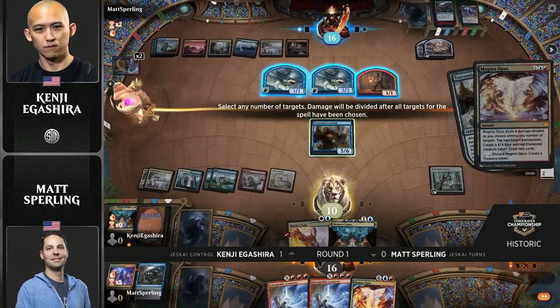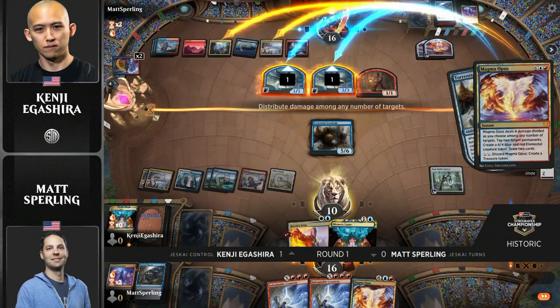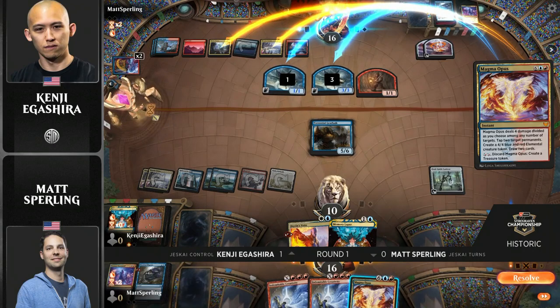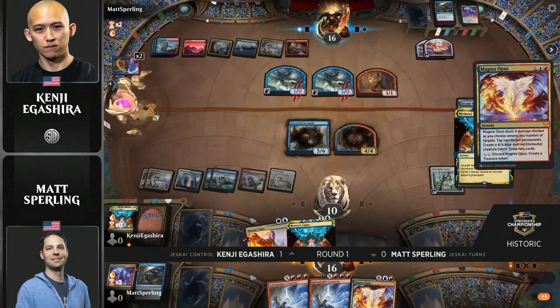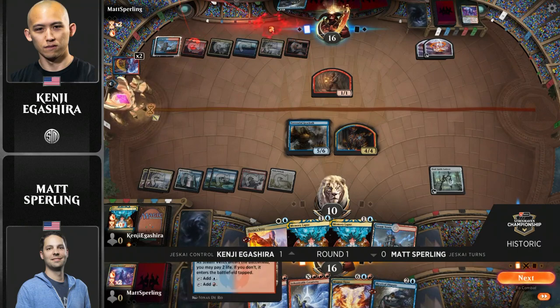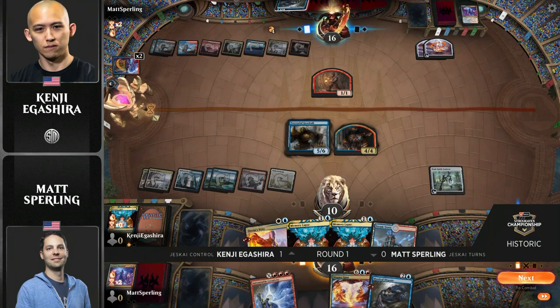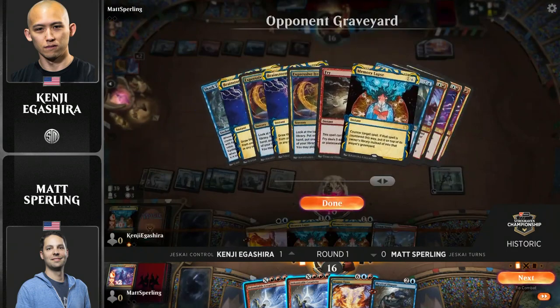Yeah, a couple of lands will get tapped and the two sharks are going to die here. That still gives Sperling enough mana. The other option here would be to just float all the mana and cast the Magma Opus and kill your opponent's 4/4. But I feel like this is the window to resolve the Creativity. Nezahal's got to be one of the strongest cards in this matchup — this is why you have it in your sideboard for Jeskai Control specifically. The coast is clear. This is the opportunity for Sperling to resolve this Creativity and get that Nezahal.